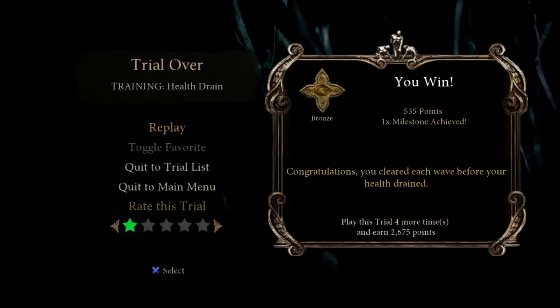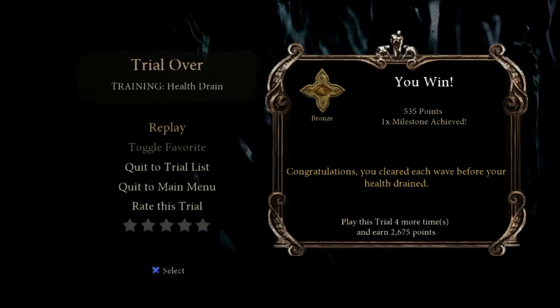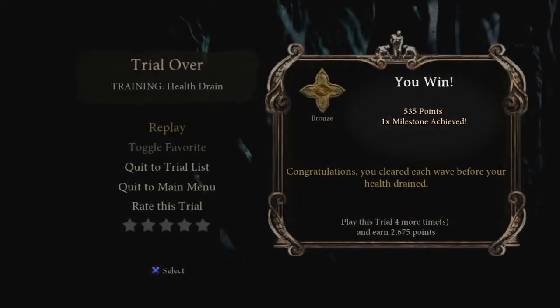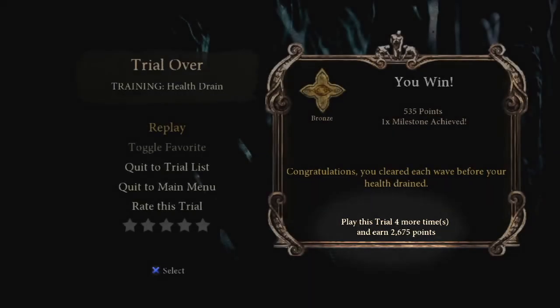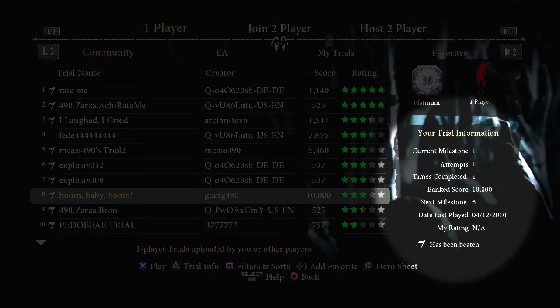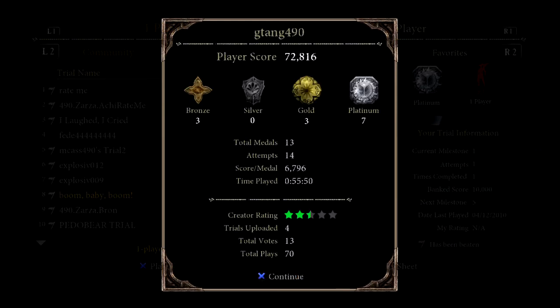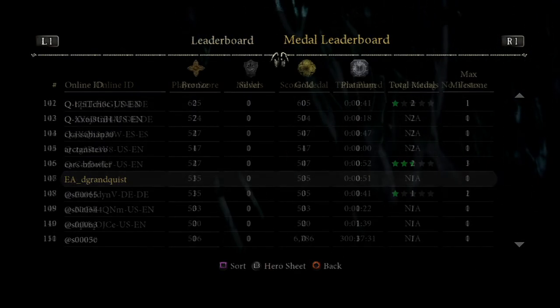Don't rate the trial the first time you play it — give it a few playthroughs before casting your vote. The first time you complete a trial, you will earn that trial's point score. You can earn much greater point payouts by playing the trial more times until you have reached a milestone. Milestones are awarded at 1, 5, 10, 20, and 35 times. Points are added to your hero sheet and are tracked on the leaderboards. If you want to be the best, you can get there quicker by using the milestone system.